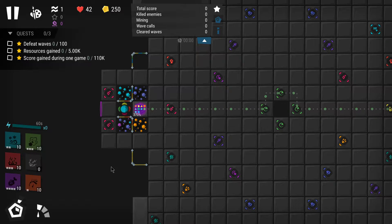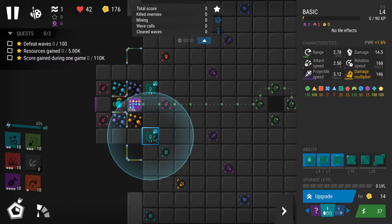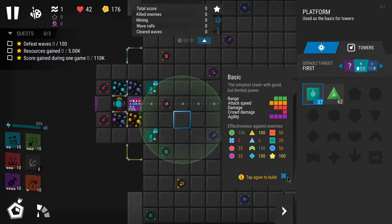There are three main quests and each quest awards you one star, so to gain three stars you won't just need to beat wave 100 — you'll also need to complete the minor quests. One is going to be the resource quest, which is the hardest one, and the easiest one is scoring again during one game.